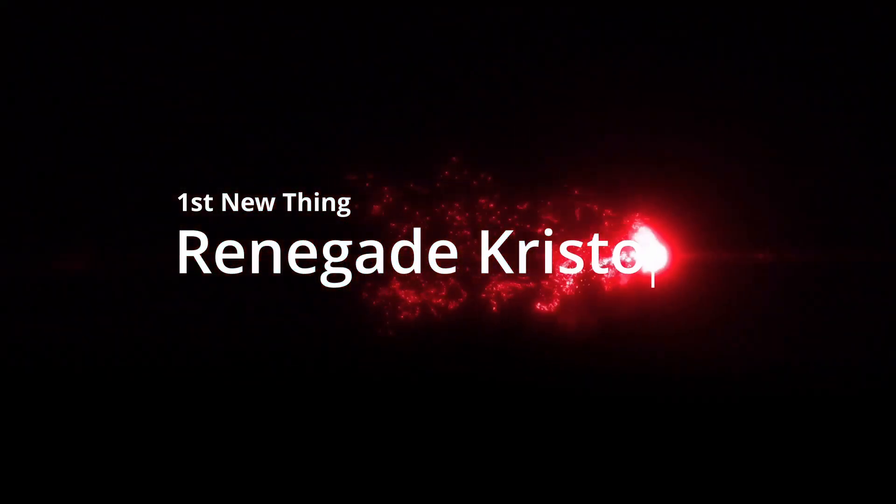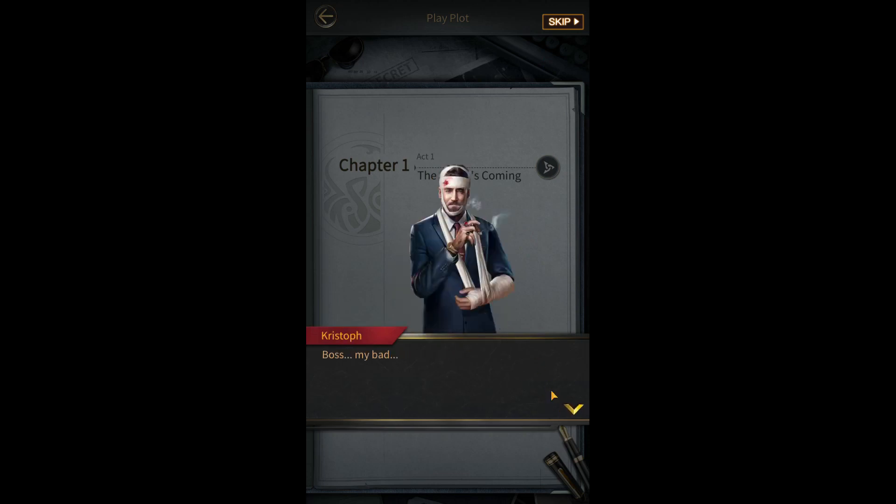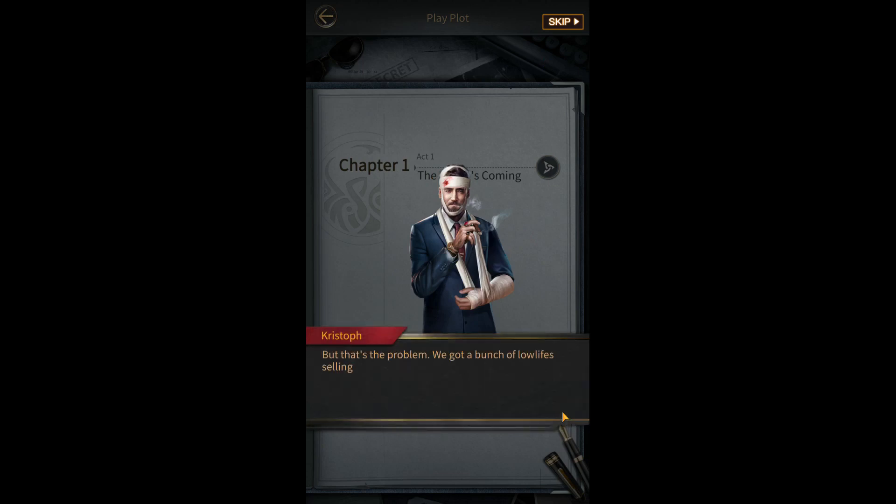The first new thing is a new Renegade. In the third season of Gold Rush, Season of Conquest, which is the seventh season of Mafia City, you are going to see a new Renegade named Kristoff.